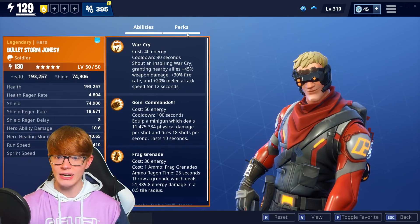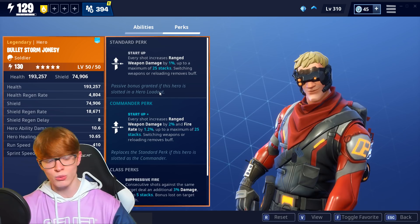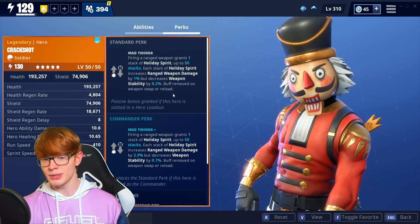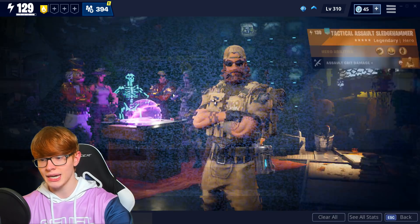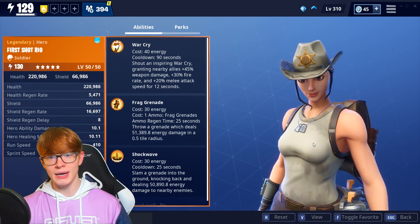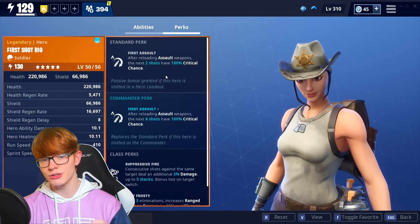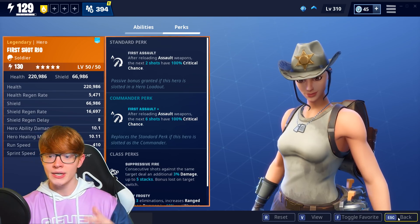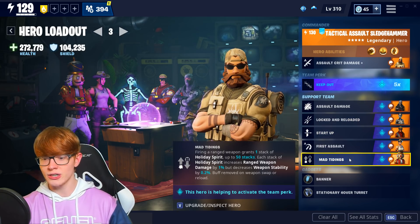We also have Startup from Bulletstorm Jonesy — every shot increases your ranged weapon damage by 1%, up to a maximum of 25 stacks. Then there's Mad Tidings, who gives 1 free stack of damage for every shot up to 50 stacks, which we can't fully take advantage of, but we're trying to get the most damage possible. And then we have First Shot Rio — for the first 2 bullets of the magazine we'll have 100% crit chance, which pairs well with Locked and Reloaded and gives a damage boost going into the Startup and Mad Tidings stacks.